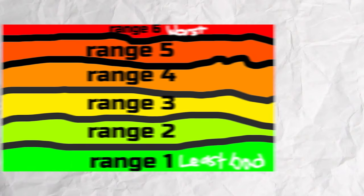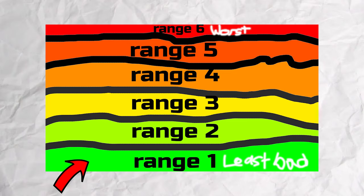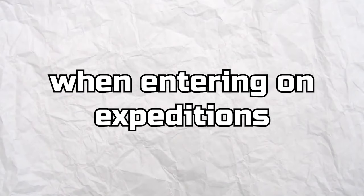The Dark Sea is separated into ranges. For the first range, you only need 45 stability to not take damage from rough waves. For every range after that, you need 85 stability to not take damage from rough waves. Keep this in mind when entering on expeditions.